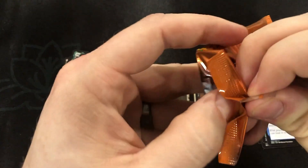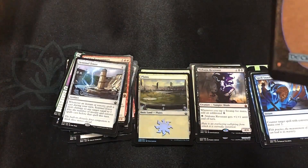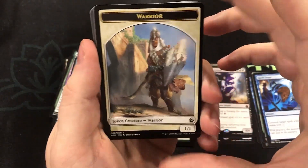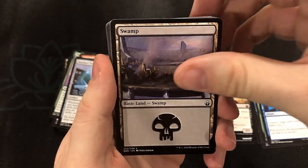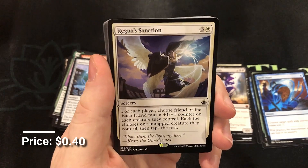Come on, Doubling Season! Love a foil Doubling Season — that would be too fun. And honestly, the foil partner commanders would be fun too. Warrior token, swamp, and Regna's Sanction.